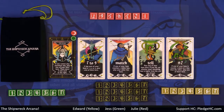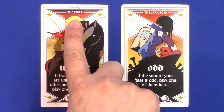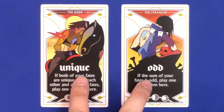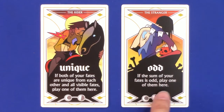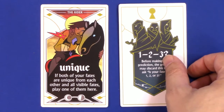The arcana cards have several pieces of information on the front. At the top is the card name — for example, 'The Rider' or 'The Stranger.' Below that is the ability symbol, then the ability text, which is where the logic puzzle aspect of the game comes in. These are the rules for the card. At the very bottom is the duration, which can range from one up to about three or four.